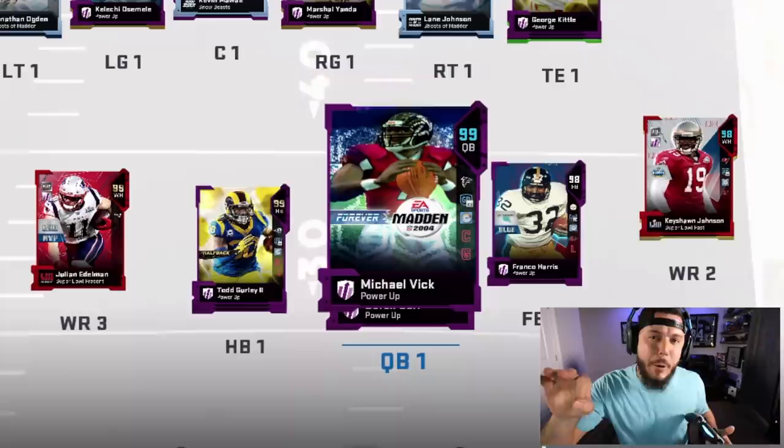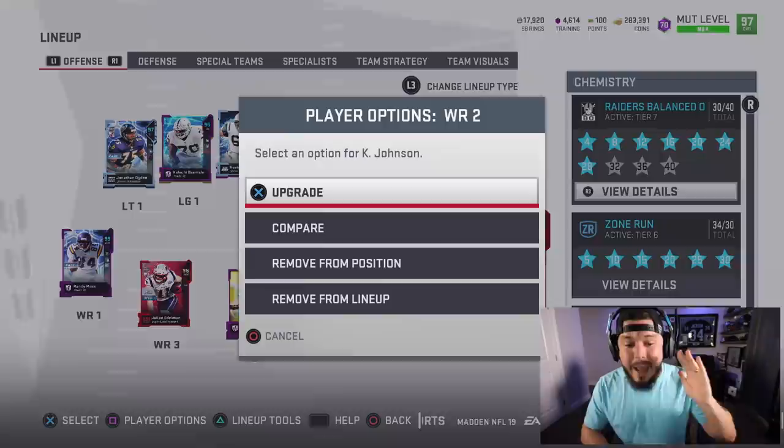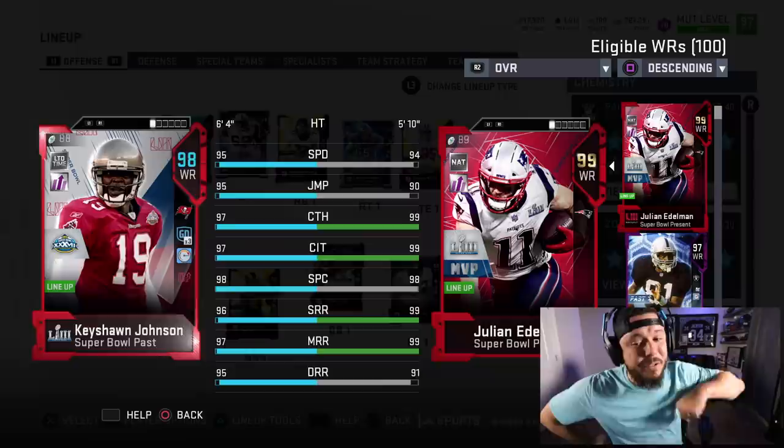I've seen the comments - a lot of you guys want me to upgrade the team, so we got three new players in today's gameplay: 98 overall Franco Harris, 98 overall Queshaun Johnson - he's on the block right now. Six foot four, 95 speed, 95 jumping. If we power him up it could get crazy. We've also got Julian Edelman but we're going to see what he's about before dropping training and power-ups on him.